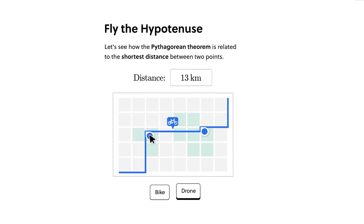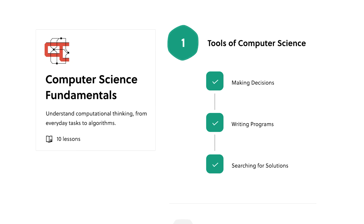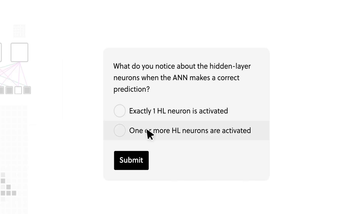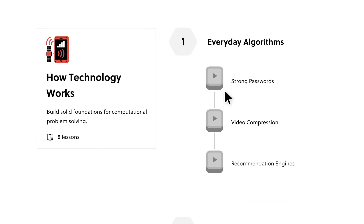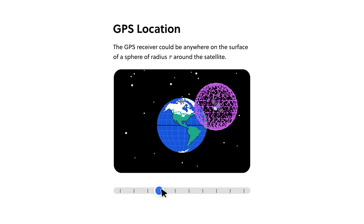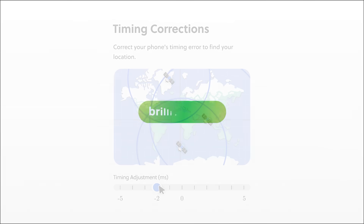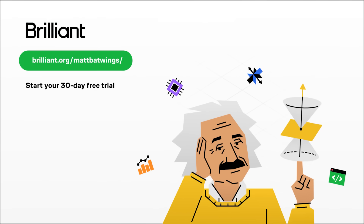On top of that, you'll build critical thinking skills through problem-solving. So while you'll gain knowledge for sure, you'll also become a better thinker. With just a few minutes a day, Brilliant can help you create a powerful learning habit. Their lessons are also available 24-7, whenever you have time. If you want to get your feet wet with computers before my upcoming series, check out the course How Technology Works — it lets you play around with transistors and explores other cool technology like GPS systems. To try everything Brilliant has to offer for free for a full 30 days, visit brilliant.org/mybatwings or click the link in the description. You'll also get 20% off an annual premium subscription.